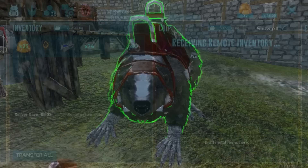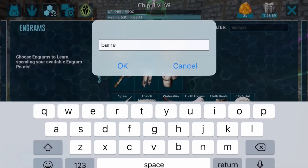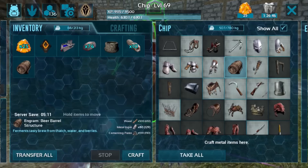To craft the beer barrel, if you go up to your mobile smithy or your normal smithy, you can unlock the engram for it. At level 36 you can craft the beer barrel, and if you go up to your mobile smithy or your normal smithy, you can craft it for 500 wood, 80 metal, and 100 cementing paste. As you can see, we're already crafting one in inventory, but I'll be crafting a second for the tutorial.